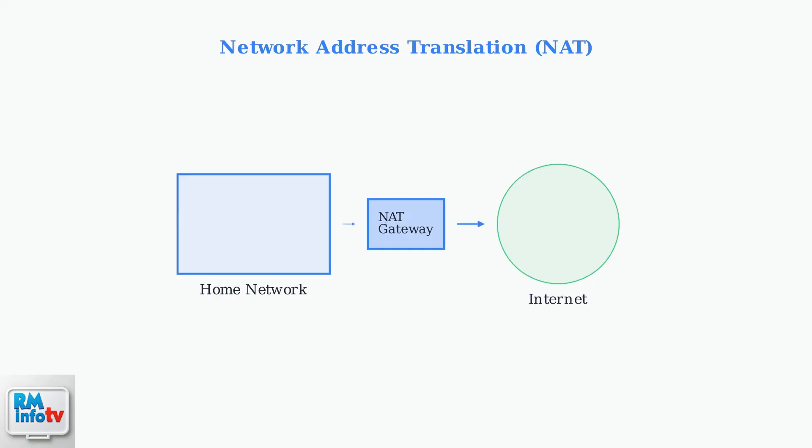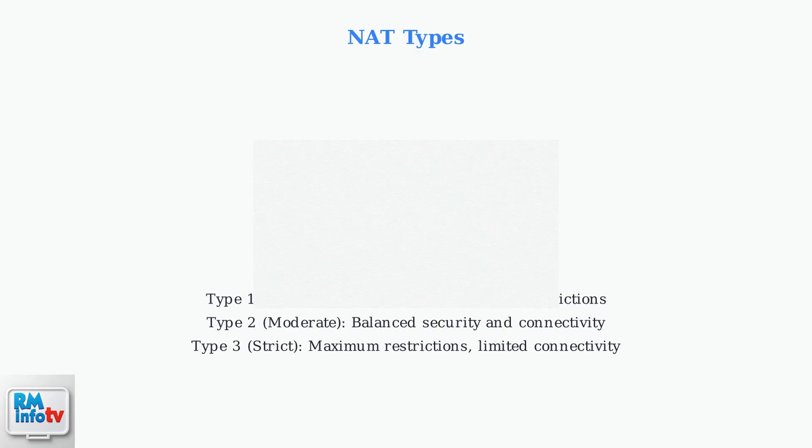To understand this error, we need to know what NAT is. NAT stands for Network Address Translation, and it acts as a digital gatekeeper between your home network and the internet. There are three NAT types that determine how restrictive your network connection is.